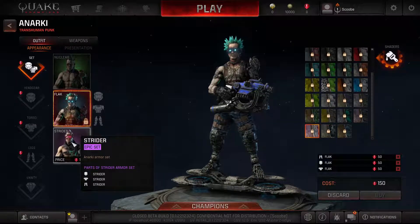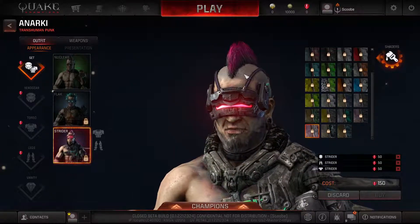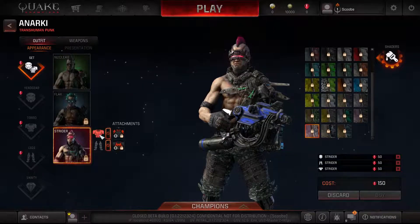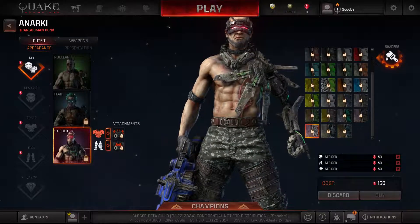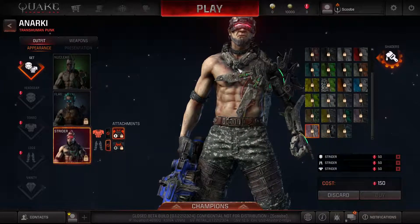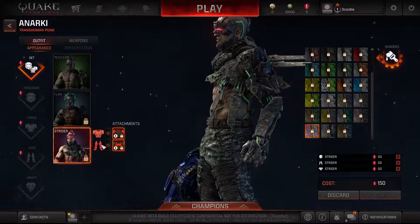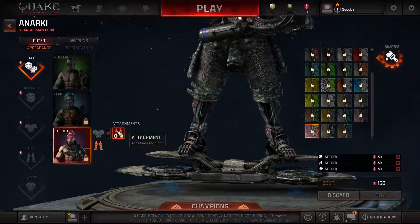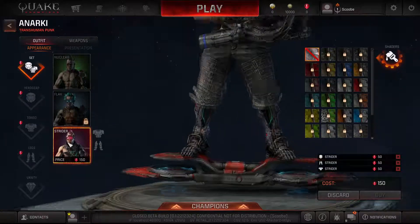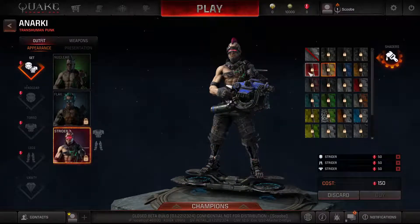The final one is Strider — that's his epic set. It has some nice pink hair with a pink laser eyes-looking deal. This one only has 2 attachments for the torso and the legs, no helmet. We've got another piece on the shoulder, and the legs just add some more cloth. This is what it looks like by default; we'll flip through all the color schemes.